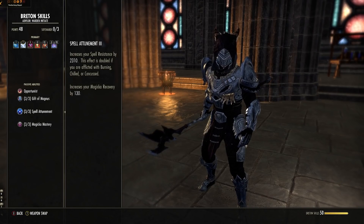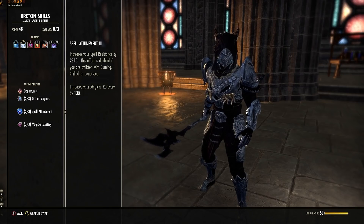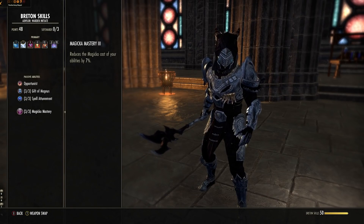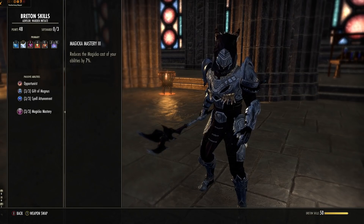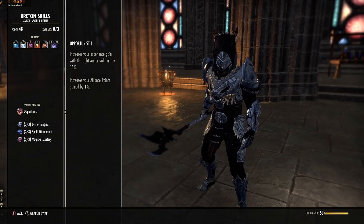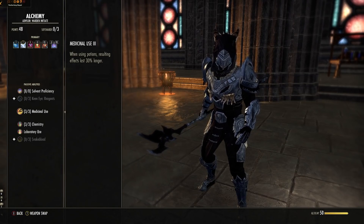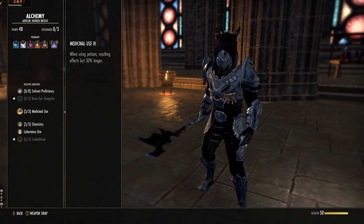For those who can't sustain: recovery only works while you're not blocking, but if you're heavy attacking that recovery kicks in. As a Breton you also get 7% reduction to cost for all your Magicka abilities, so you have substantial flat resource sustain just from casting skills. Even though you'll be heavy attacking, your skills are much cheaper. For Alchemy, make sure you get Medicinal Use so your potions last longer — don't let them run out. We're using tri-pots.